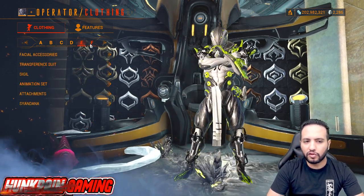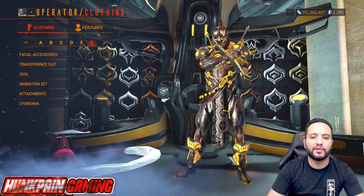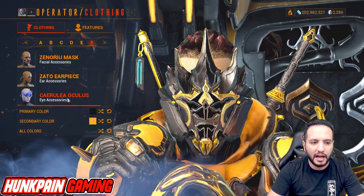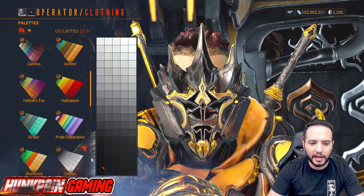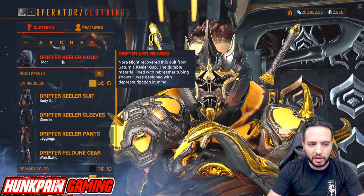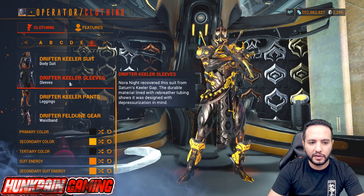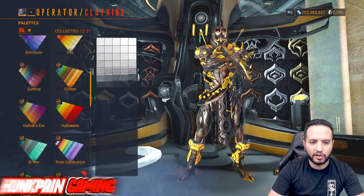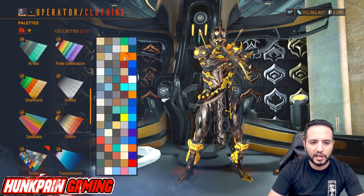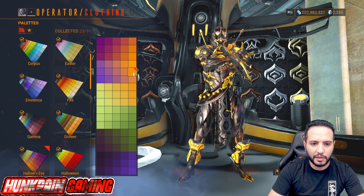Moving to Model F — the golden style, baby! Black and gold, one of my favorite color combinations. Facial accessories: Zonorio Mask, Zato Earpiece, and Kairulia Oculus. Primary black from Smoke, secondary from Grineer — Grineer is the best for a goldish coloring. Transference suit: Drifter Killer Hood open. Lining color from Grineer. Drifter Killer Suit, Sleeves, Pants, and Drifter Feldune Gear. Primary black from Smoke, secondary from Shamrock, tertiary black from Smoke. Suit energy from Tenno — I love this color — secondary suit energy from Hallows Eve.